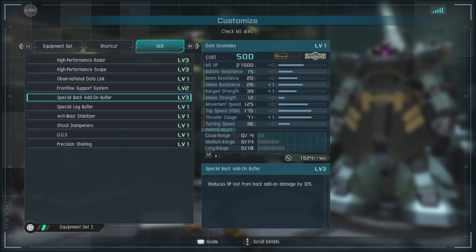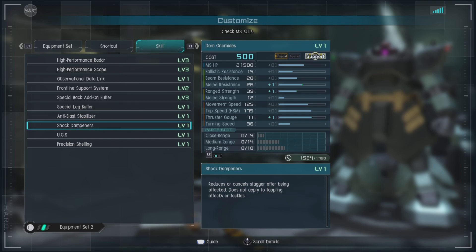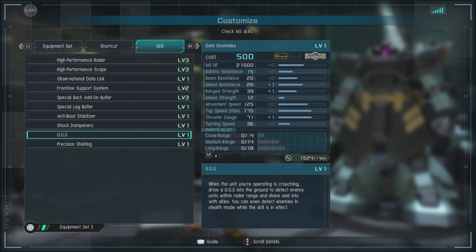Special Back Add-On Buffer gives negative 30% for getting shot in the back, because this thing has a gigantic back. We also have Special Leg Buffer, Anti-Blast Stabilizers, Shock Dampers, and the UGS — when the unit is crouching, it drives UGGs into the ground to detect enemy units within radar range and share that info with allies. You can even detect enemies in stealth mode with this skill. You'll see the little pulses coming out from the unit during the match.